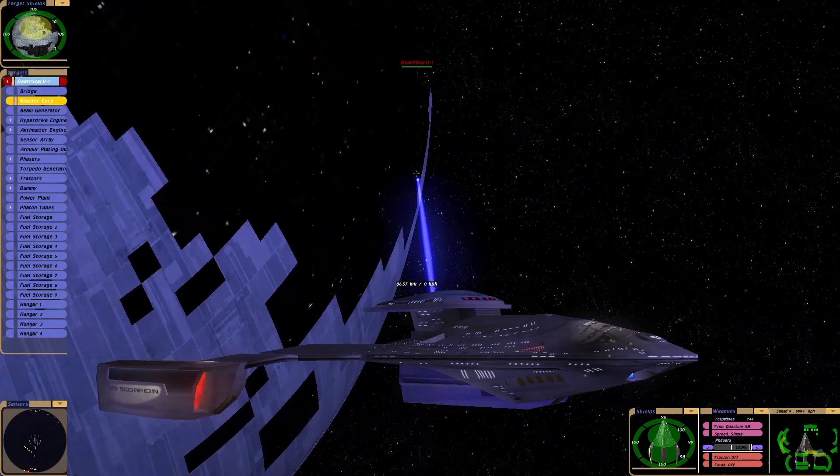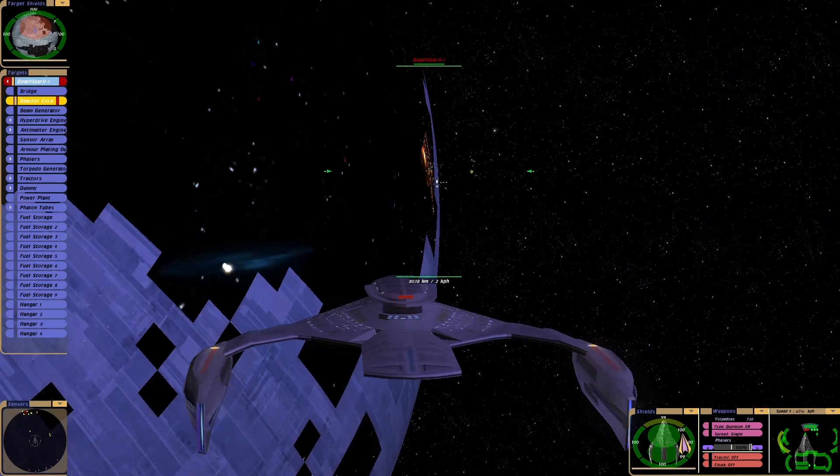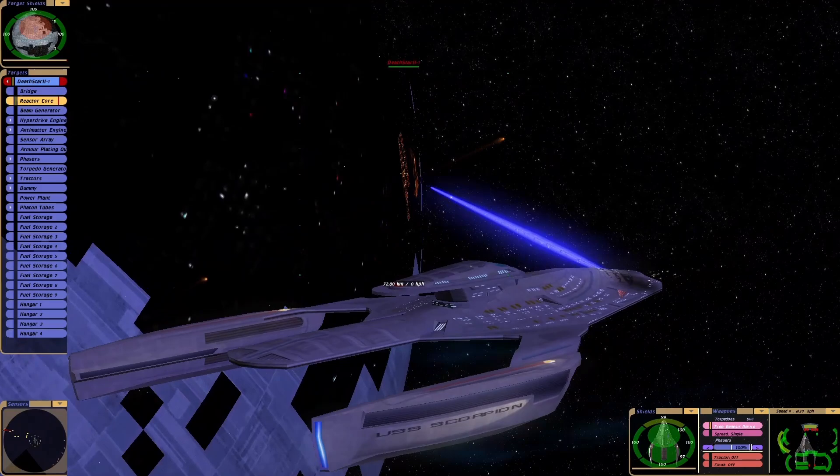Let's have a look — where's the reactor core? The plot core. It's funny, the Death Star in this game — when you hit it, it kind of moves like a bowling ball.